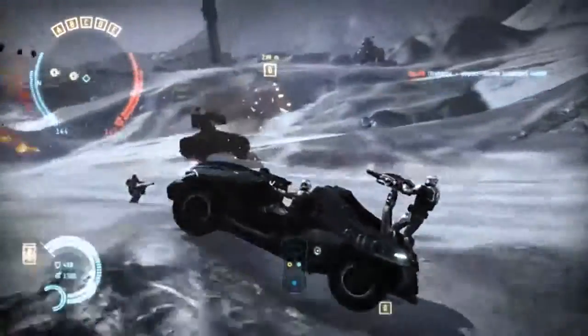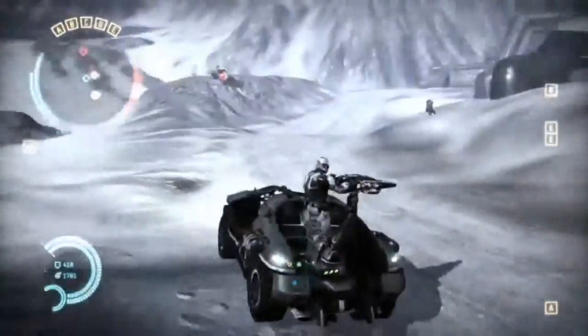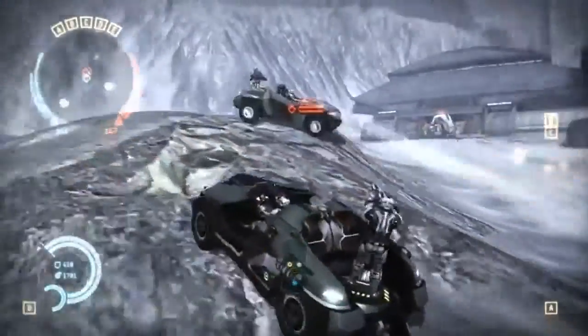There are three main classes of vehicles in Dust 514. You've got the LAVs, which are light attack vehicles. These are one of the first things you run into as a player. They're highly maneuverable. They get you from point A to point B fairly quickly with a relatively large amount of agility.